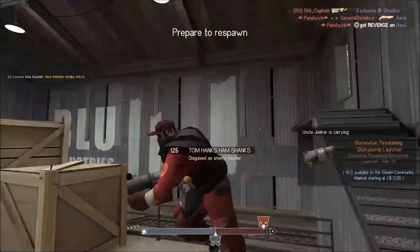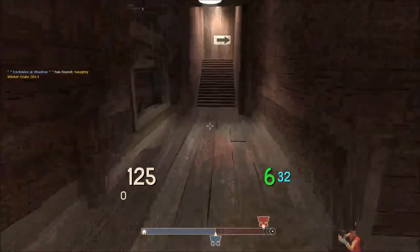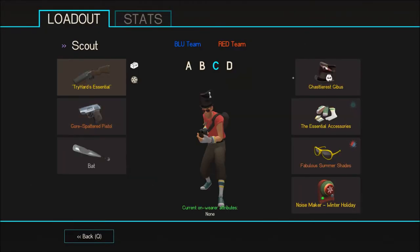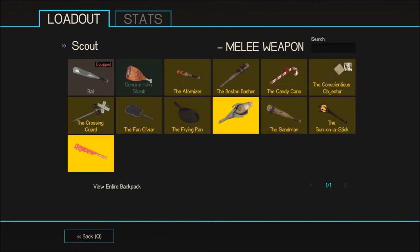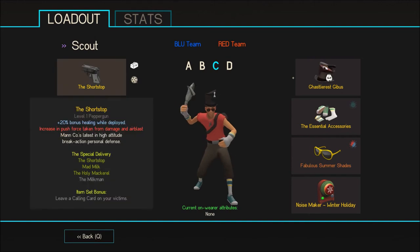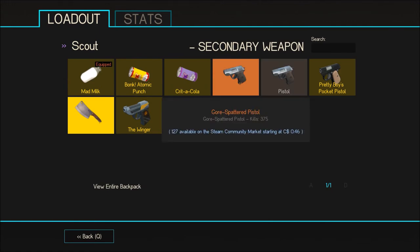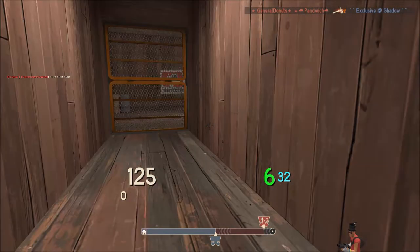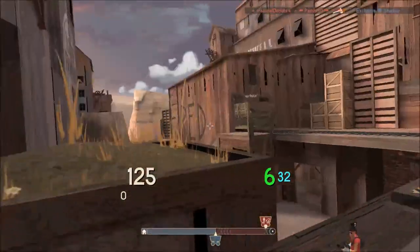So that's my loadout for Scout. This is just my opinion — if you think the Force of Nature or the Shortstop with Mad Milk and Holy Mackerel is good, then go with it. If you're good with it, just go with it. But this is my opinion on which loadout I like. Thanks for watching and bye bye.